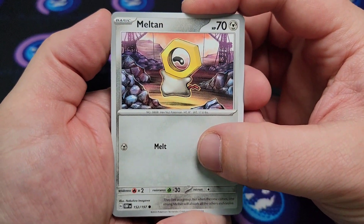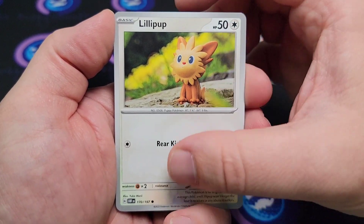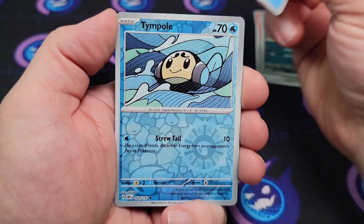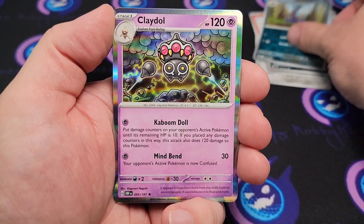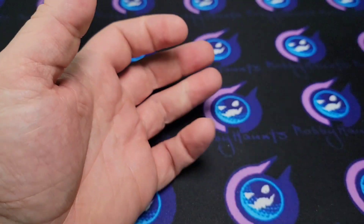Alright, second pack. Get the energy out of here — starting off with Meltan, Charcadet, Pawniard, Lilligant, Stunfisk, Stunfisk, Salazzle, Wo-Chien trio. We got a Tempo reverse, Salazzle reverse, and a Claydol holographic. Clay Doll just destroying everything.